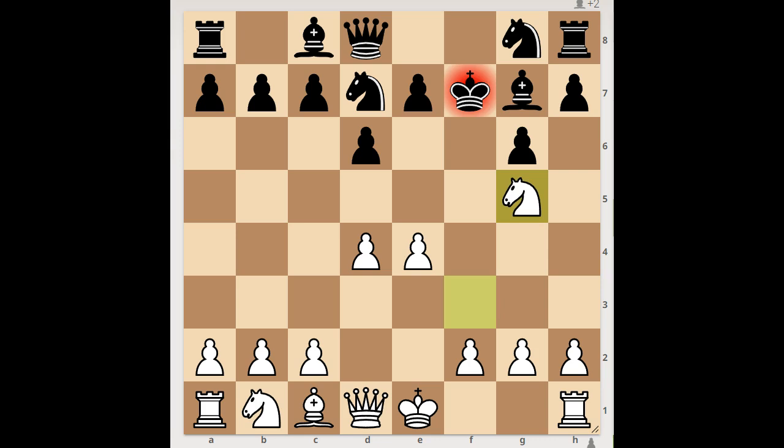What is the follow up? Tal played knight g5. To save the queen, black played king to f6. White to move — checkmate in one, and the move is queen to f3, checkmate.